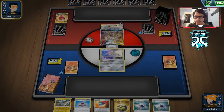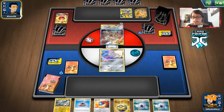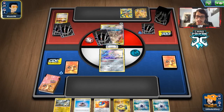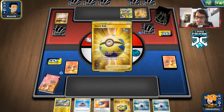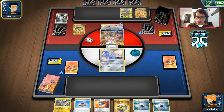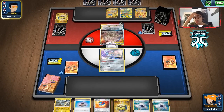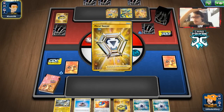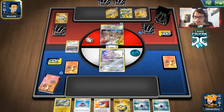I don't really know if we can beat this. They use Dedechange but don't lose much - maybe just a Boss's Orders. They're going to get Zacian. At least our hand is actually workable against this deck. Best case scenario they don't find the Water Energy for Altered Creation - if they whiff that, it's going to be really good for us. We have a lot of searching cards so this isn't the worst position.